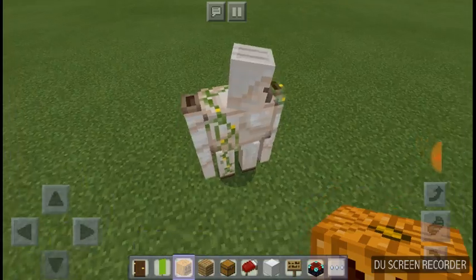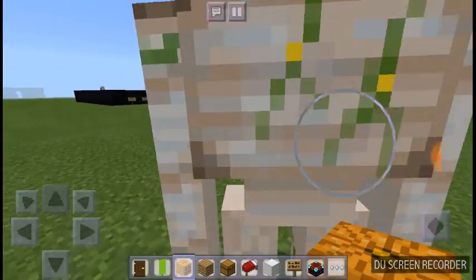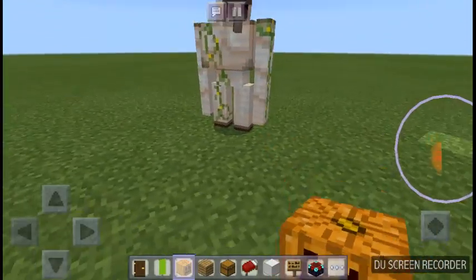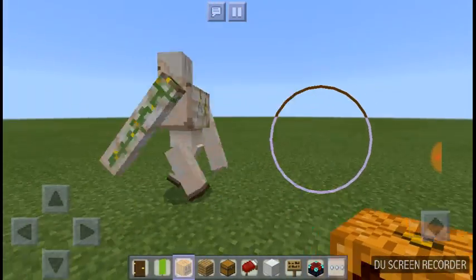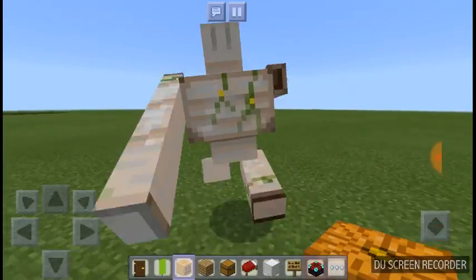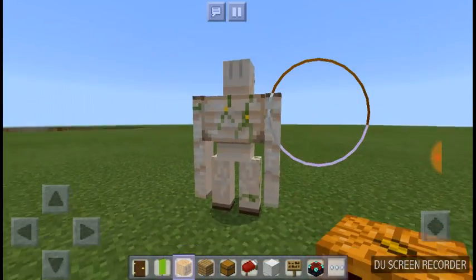It's cool — it wiggles around like a golden thing and just walks around and does stuff. A fun fact I got from my friend is that if you make it in survival, don't try to kill it, because it won't try to kill you back since you're the one who made it.